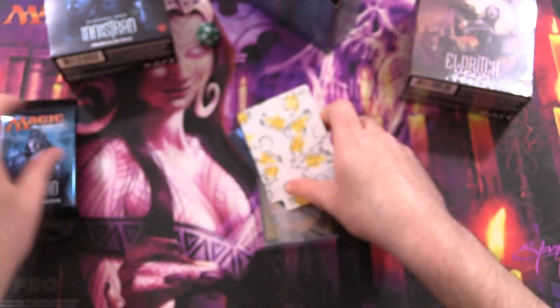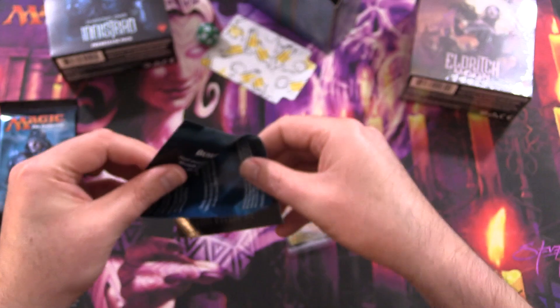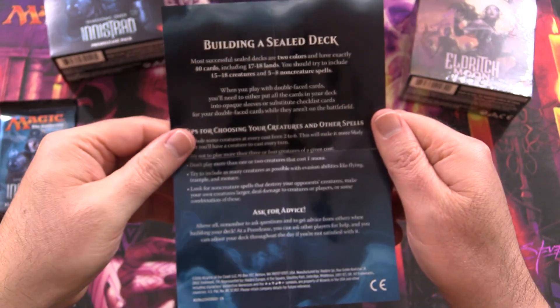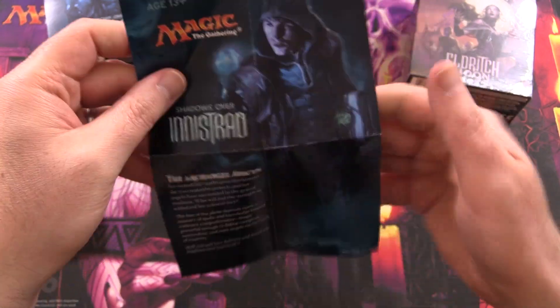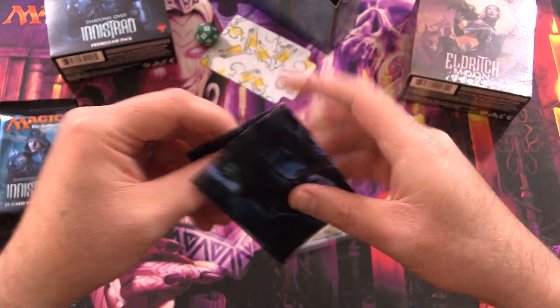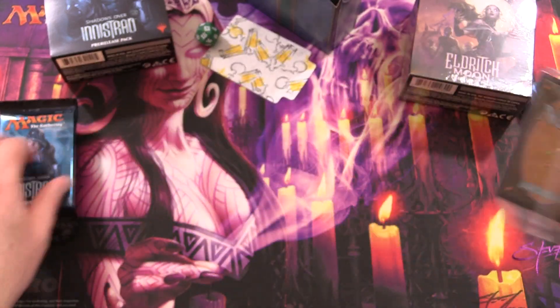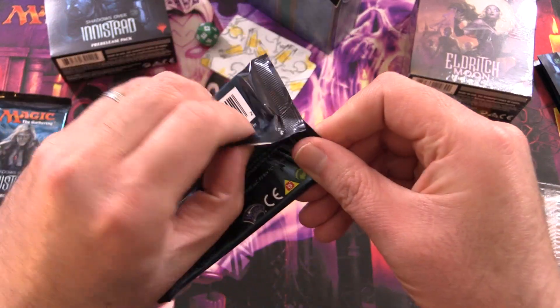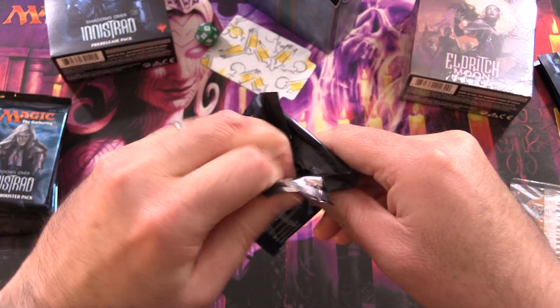So we have six packs, a divider, and this tells you about building a sealed deck — always helpful when you're doing pre-release. And on the other side, very cool. We've got a promo card here. We'll take a look at that momentarily, but first let's get to cracking.